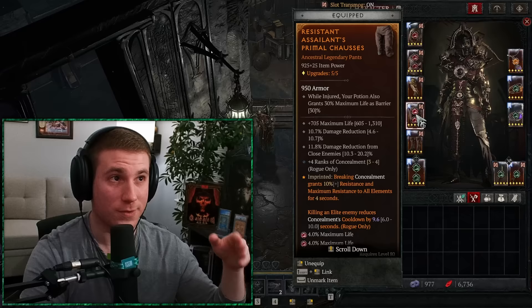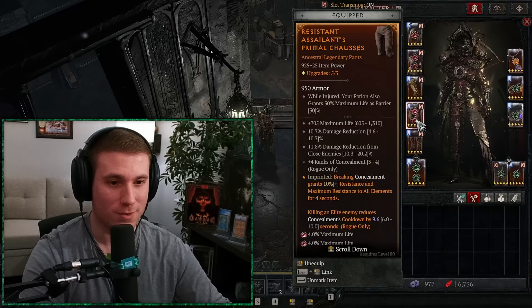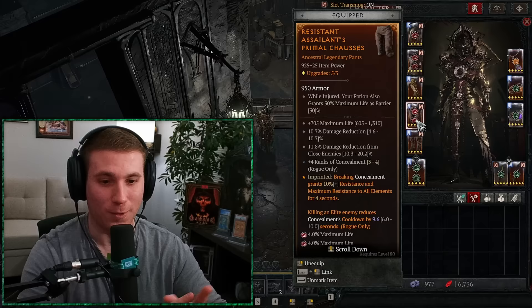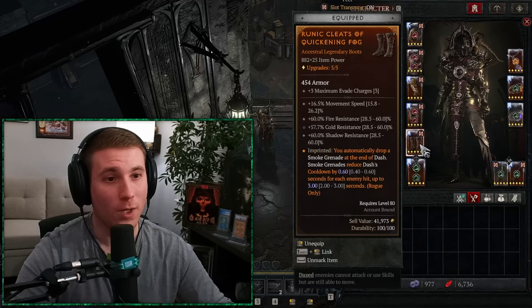There are a lot of variants, so all the gear on the side is for the different variants. The gear equipped to the character is what I'm using for this variant — I call it the Speed Demon. On the pants we have damage reduction, life, and we're using resistant assailant. This is how we constantly reset our cooldown on shadow imbuement, giving us nearly 100% uptime. Our concealment is what we use to escape CC, constantly giving us unstoppable to break out of CC, and also reducing our shadow imbuement cooldown with the night stalker glyph. Quickening fog gets us around really quick.